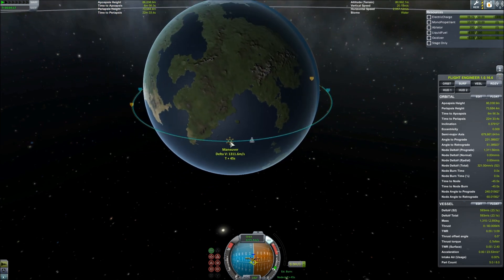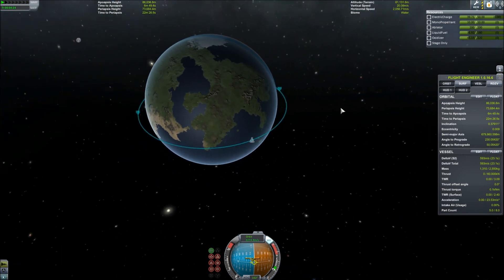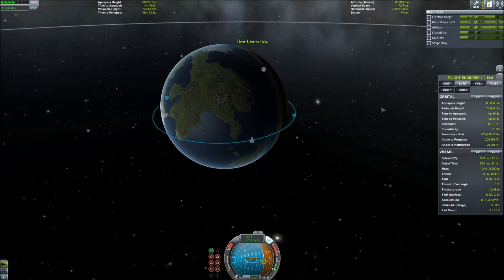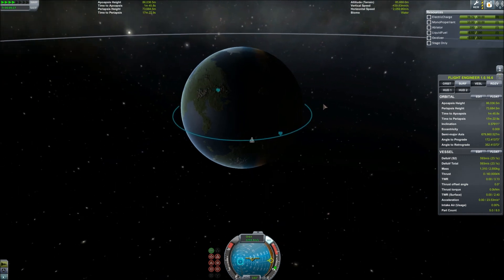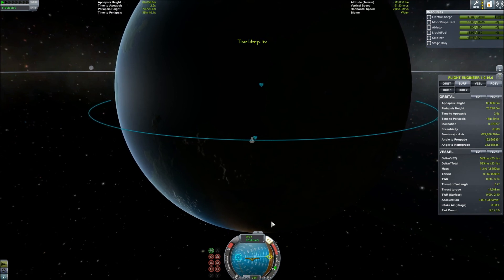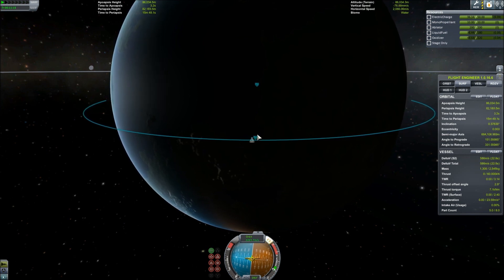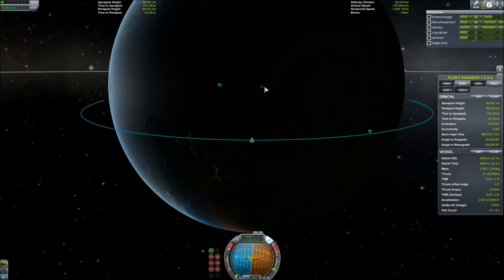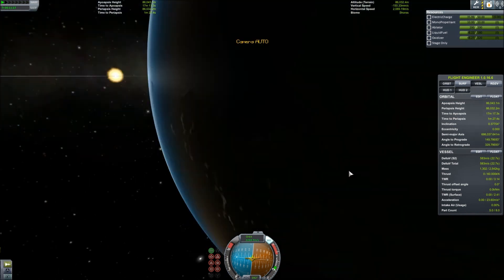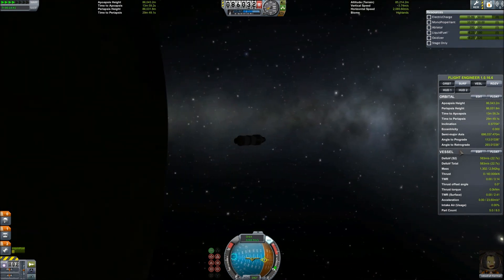Now that we've completed that maneuver node, we should have an orbit similar to the one we projected earlier. Check your periapsis and your apoapsis — they're still a little bit different: one's about 73k, one's about 85k. This is a great opportunity to demonstrate basic orbital mechanics. Fast forward by pressing period on the keyboard, then press comma to slow down time acceleration until you've reached the apoapsis — that is the highest point of your orbit, think of it as an ellipse. When you get to that highest point, orient prograde on your navball — that yellow marker — and slowly accelerate until you push the other side up to about 86k as well. Now the periapsis and apoapsis are both at 86,000 meters above Kerbin, and that is a perfectly circularized orbit.